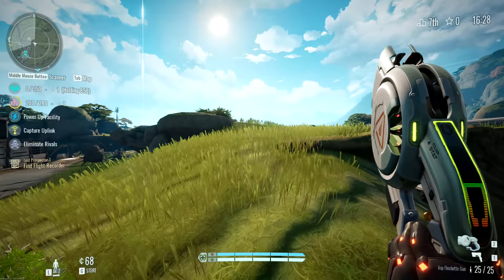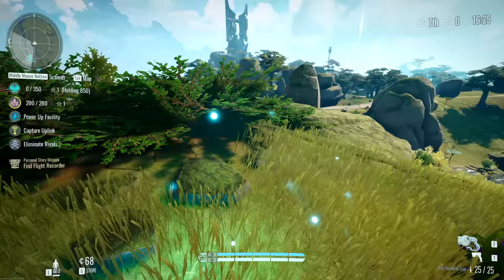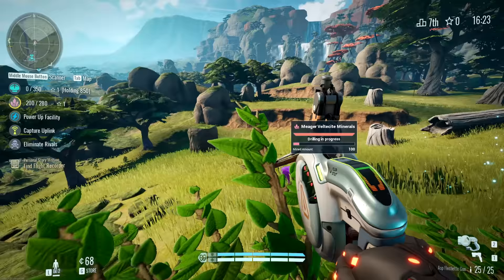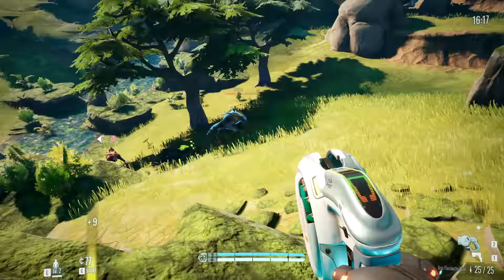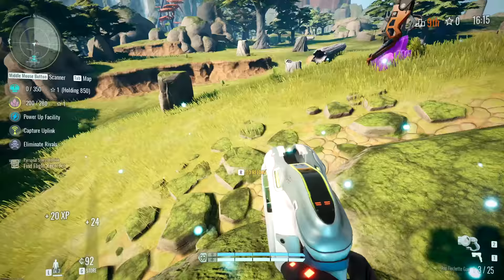On the left side of the screen you can see the progress on all the different materials, with the top right showing the amount of points you have and your standings. It gets pretty intense as soon as you see you've lost a certain spot, so this basically makes you go full-on the entire game — hence why I was concentrating so much.